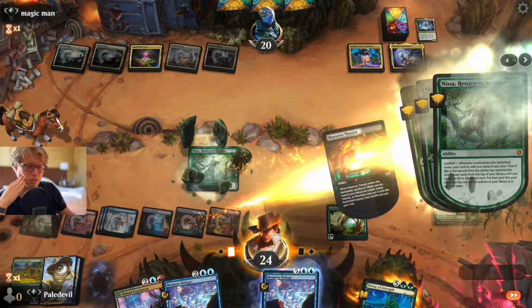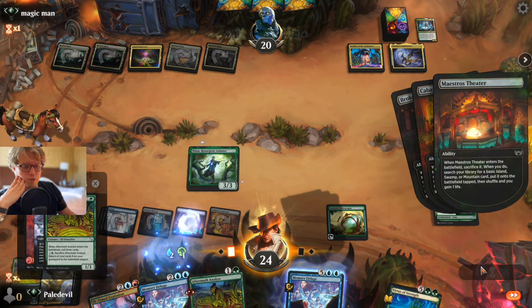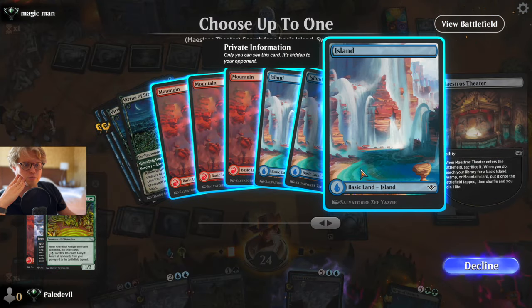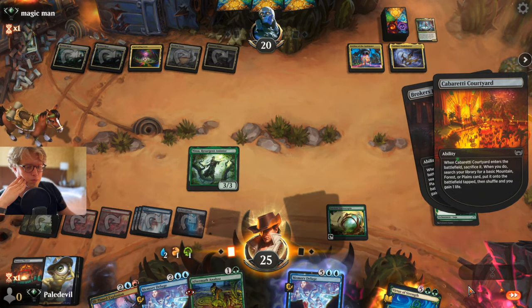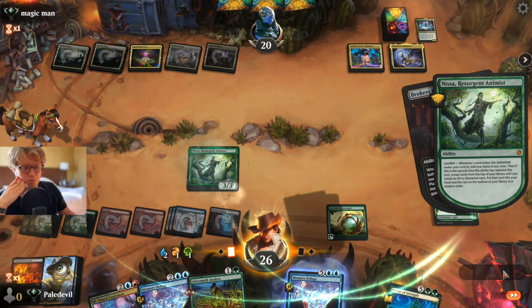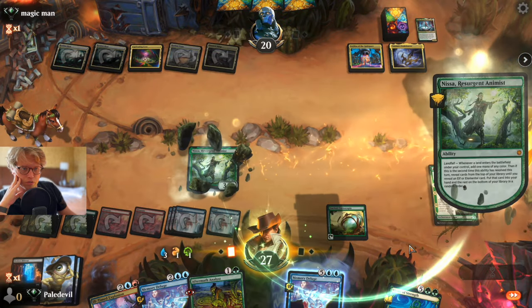Using the ability — maybe we get another one, which would be really cool. We do, and now we can play it out and do the same thing again essentially until we run out of basics. As far as I know there's no deck that can destroy basic lands, so you're sitting pretty good. Then you just play out your Virtue of Strength, use Memory Deluge to find your World Soul Rage, and smack the opponent for a million damage.